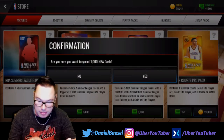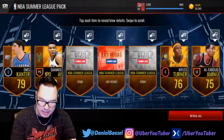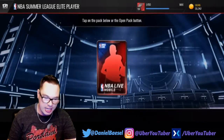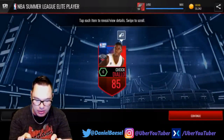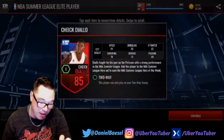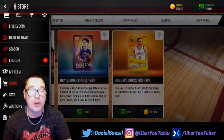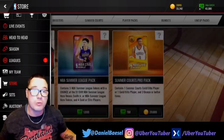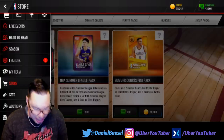One more pack and then we're getting the booster as our topper. Can we get one more elite? Nothing there. We did get the Swannigan though, I'll gladly take that. Here's our booster — let's rip it. I really want that Zach Collins but we got Cheick Diallo. I'm not sure how to pronounce his name — pulled him a few times. He's a pretty low-end elite at this stage in the game, so probably not a lot of use except for the set. Hope you guys enjoyed this gameplay and pack opening challenge. Smash the like button, please subscribe — we're trying to get to 50k this summer. Until next time, mahalo!